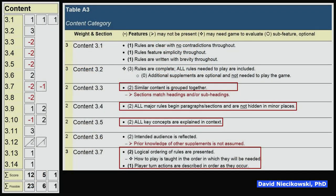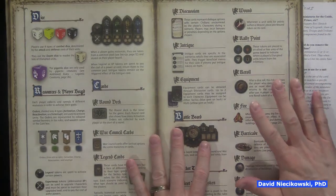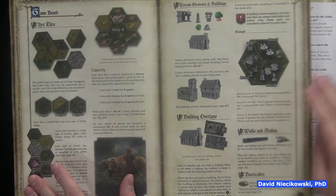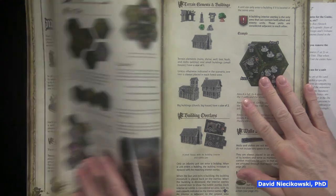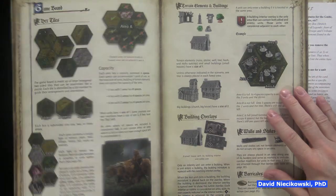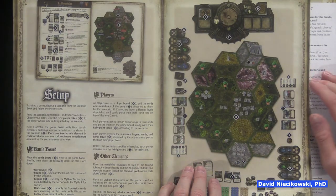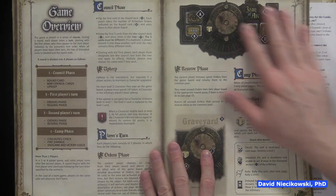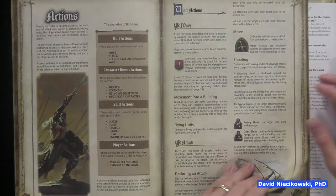Let's go back to the performance list rating. Similar content needs to be grouped together. I'm going to show you the old rulebook because the layout is pretty much the same. One big area of concern is that it goes through all the components first — without context, all these pages on components — and then the game overview happens.